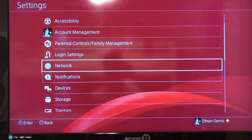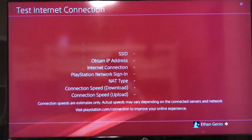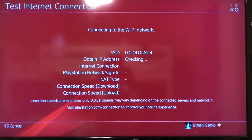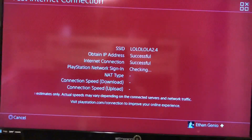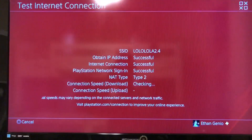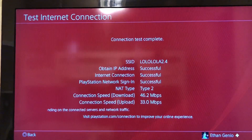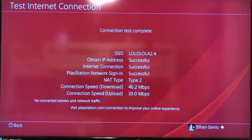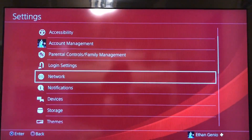The first way is to go into your settings and go to Network, and test your internet connection. What it basically does is it just refreshes your network connection from the PS4, and hopefully makes it better. As you guys can see, I got a really fast internet — my upload speed is 33 Mbps — so I never lag.